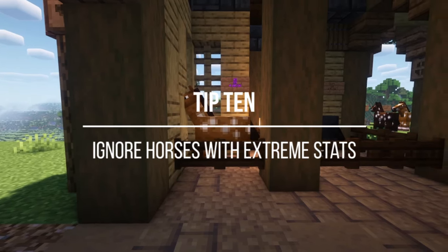Tip number 11: cull your herd. You're going to end up with a lot of horses — and I do mean a lot of horses. If you want to put them all in a nice retirement field somewhere, good for you — you're a better person than I am. But if you don't want them lagging up your world, I suggest you build a little drop chute.